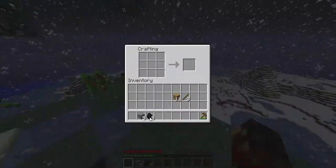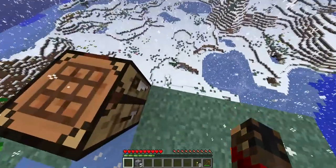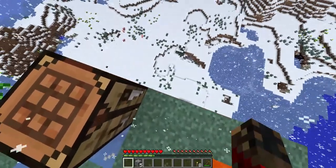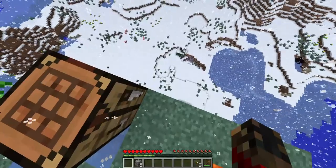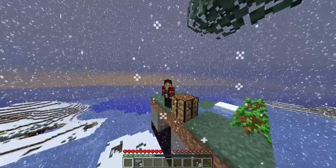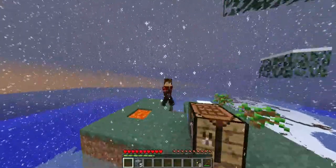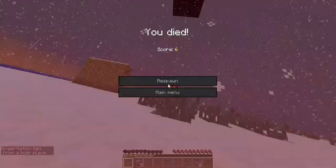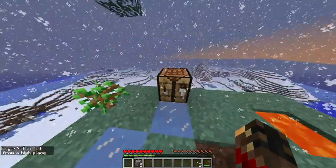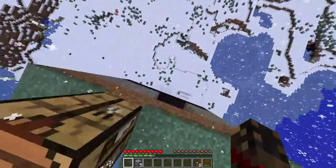Let's craft five torches then. Boom — oh, coal? No! The coal! Hello darkness my old friend, I have come to see you again. Hello darkness my old friend. My skin was all messed up there — I dropped my coal all the way down there.